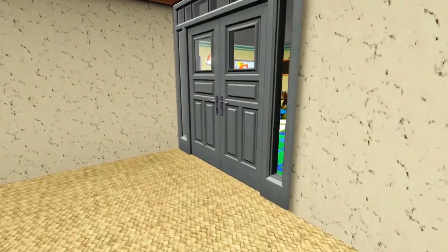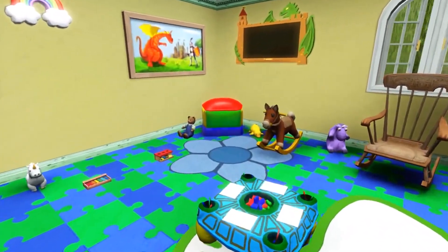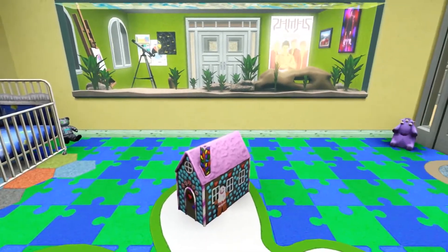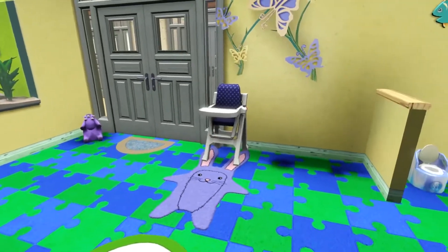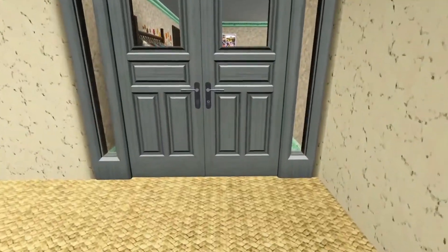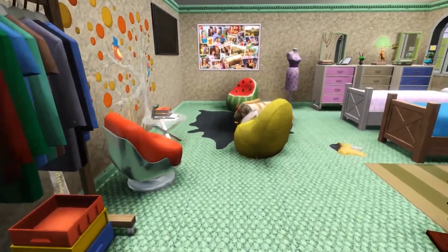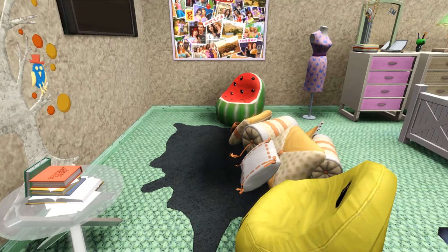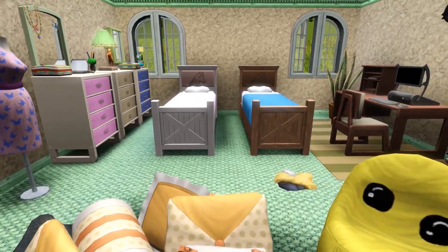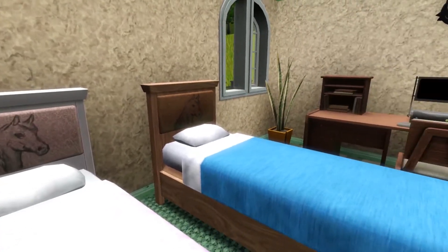Now we're heading into the nursery — you can probably tell from all the crazy colors. I only set it up for one baby, but you could definitely fit quite a few in here with more cribs. Just very bright and colorful with lots of toys. There's also a shot of the fishless aquarium window that looks into that activity center so you can keep an eye on the kids. And then this is the room for the younger kids — some beanbags, fun photos, and those pillows in the middle that I still haven't been able to find again.